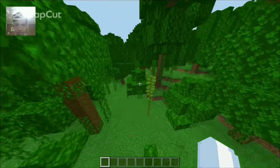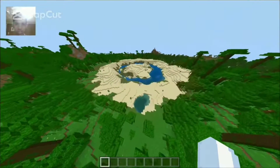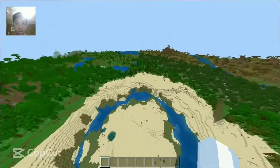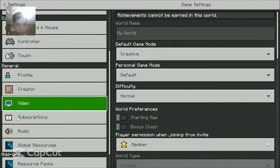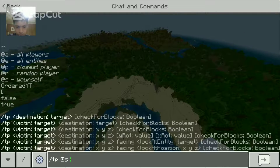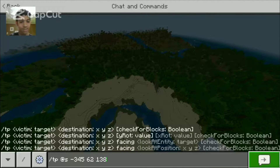Why am I in a jungle? I thought this was a village. What the heck! There's just a little platform, and there's a ravine right there. Oh my god — wait, there actually is a village! Let me check the coordinates. Okay, I think it's negative 345, 62, and then 138.